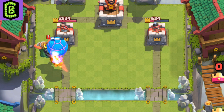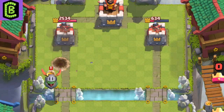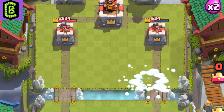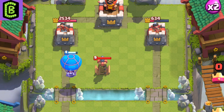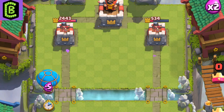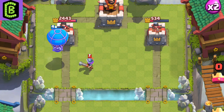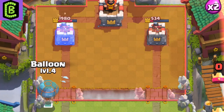The Inferno Dragon is super effective because it does so much damage in a short amount of time. The Tesla is super strong against the Balloon. A glass cannon like the Musketeer can shut it down. Air troops like the Bats or the Minions can also counter the Balloon effectively.